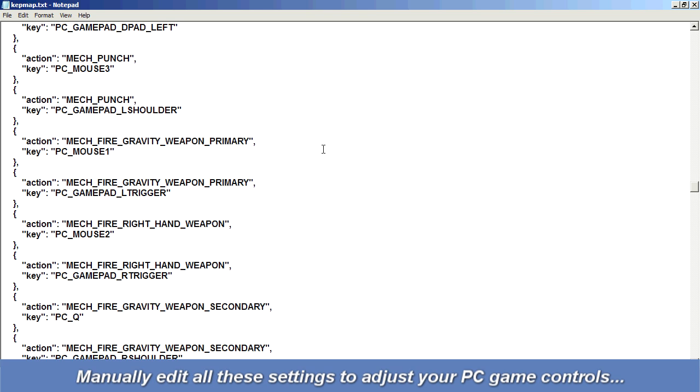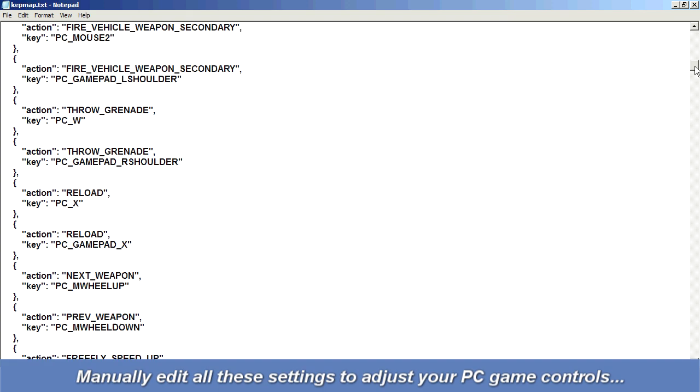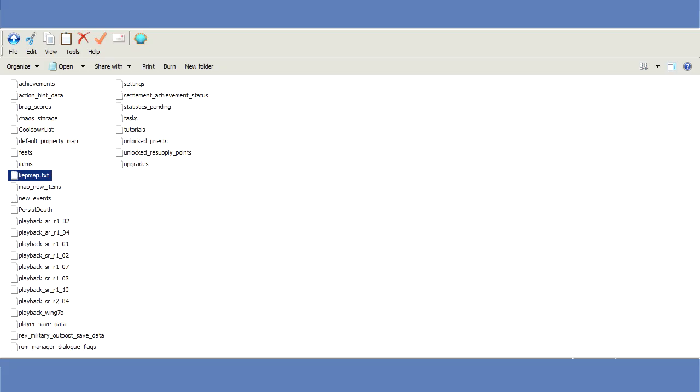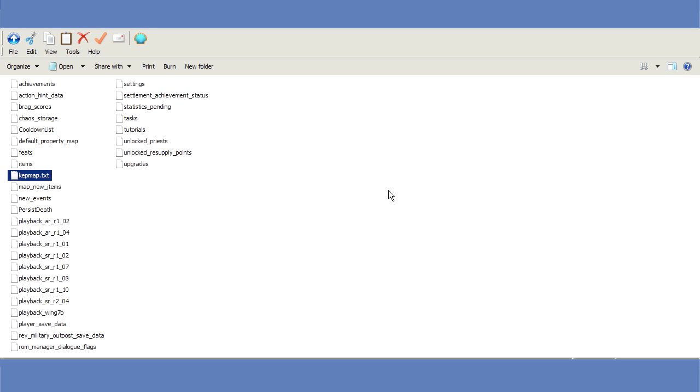I have the absolute latest patch installed as of last night. So don't say to me, 'oh, you don't have the latest patch installed.' It's screwed up because Square Enix is just a bunch of idiots. This is disgraceful. Once you've customized everything the way you want, click on File and save the file — or just press Control-S. Once you've done that, back up the file: go back to your folder, right-click on KepMap.txt, click Copy, and paste it into another safe folder on your PC so the file is backed up in case anything screws up. Now you can play Just Cause 3 and the PC controls will stick.